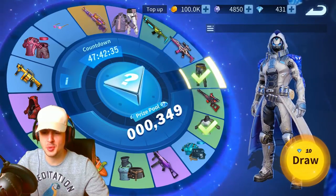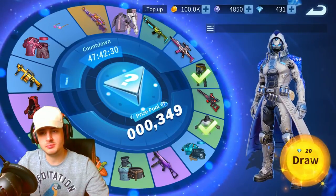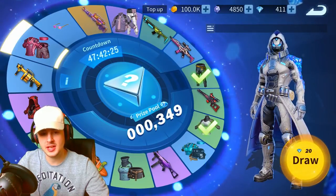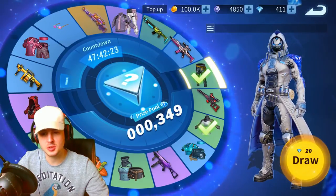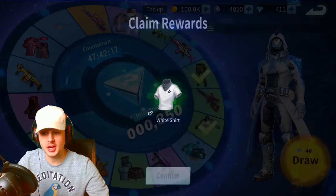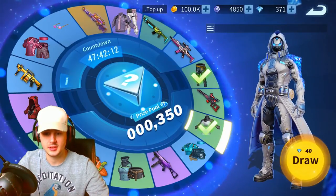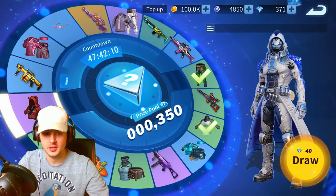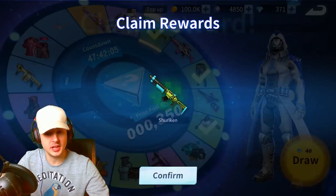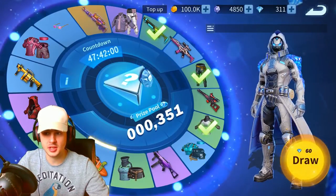I think it's kind of rigged - while it's only costing this amount of diamonds, I think it's only going to give you the small amounts. Let's just keep spinning and see if it gives us something other than a common item. Now this costs 40 diamonds, let's go again. It landed on another green common. So what are the odds? 60 diamonds, let's go.